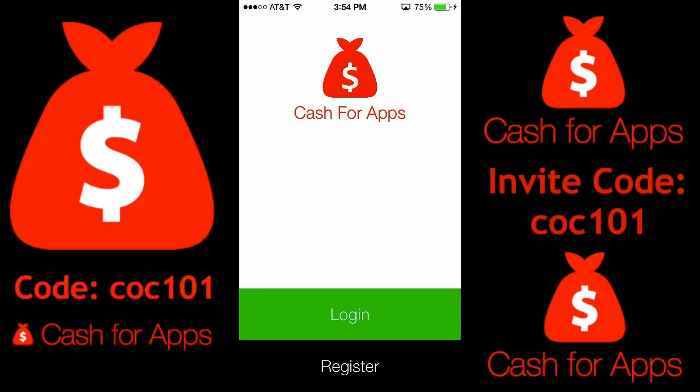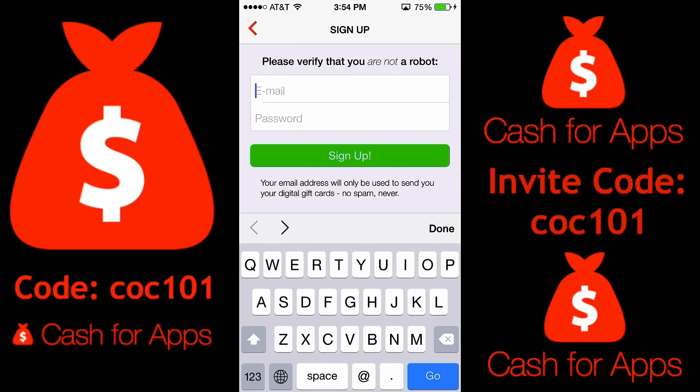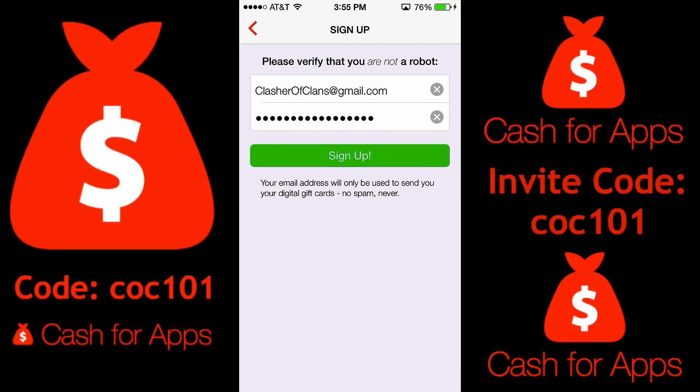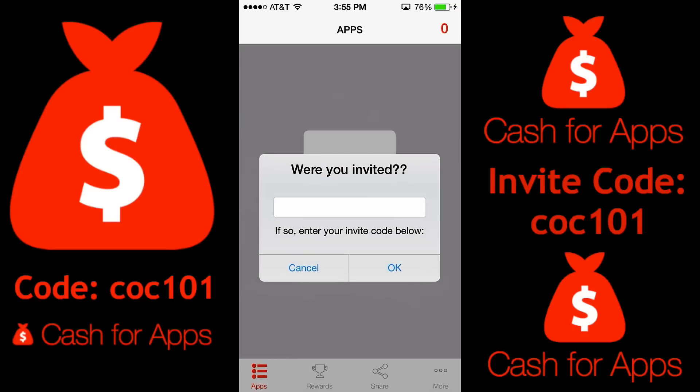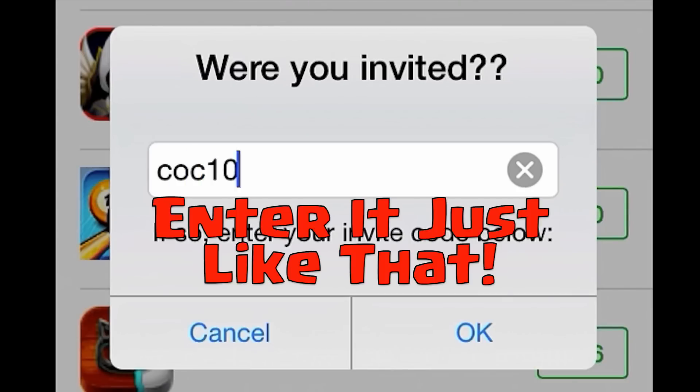It will prompt you to ask for a login — make sure it is a valid email, because if you put in a spam or fake email you're not going to be able to get your gift cards. Once you sign up with that email, that is your account. Then once it prompts you asking where you were invited from, all you have to do is enter CoC 101.